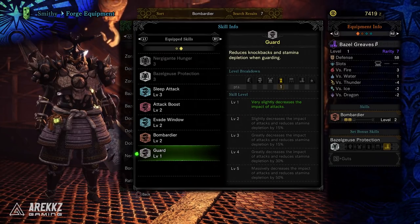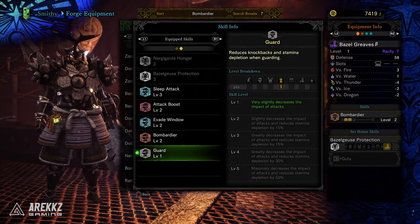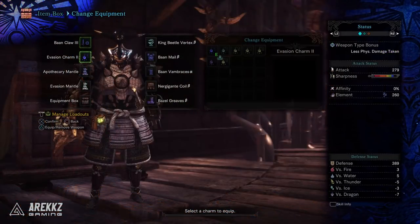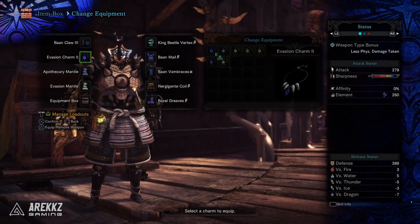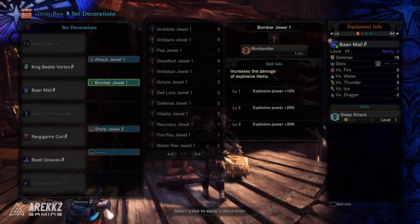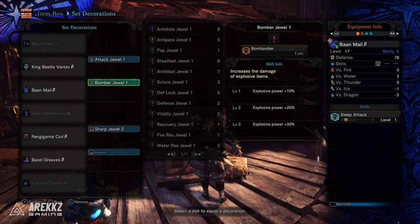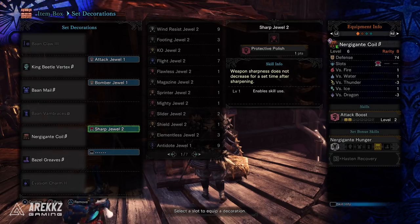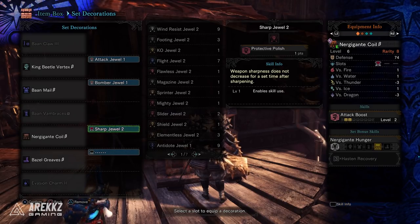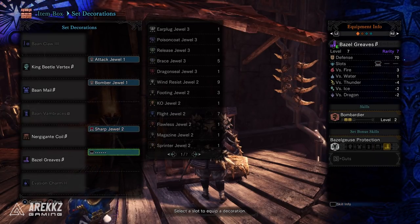From here I go farm the parts, craft them, and then move on to slotting in decorations. I've thrown on the evasion charm to boost evade up to Evade Window level 4, added a Bomber Jewel for Bombardier level 3 for max explosive damage, and added an Attack Jewel to push Attack Boost up by one level. I also have Protective Polish as a set bonus from the Odogaron armour, which means my weapon sharpness doesn't decrease after a set time — incredibly useful for a sword and shield user who burns through sharpness fast. I still have a spare slot to improve further.